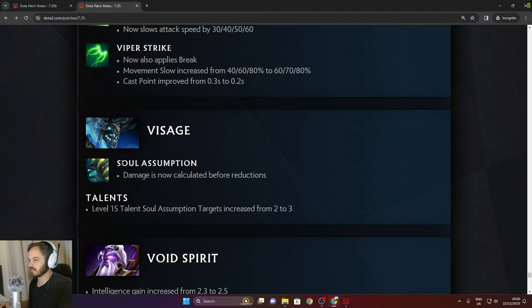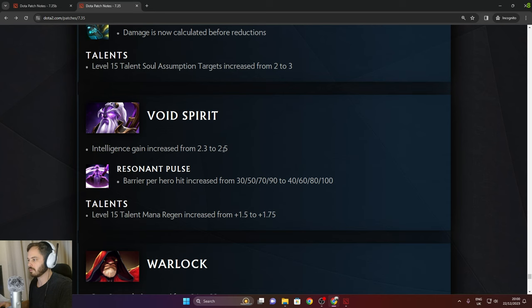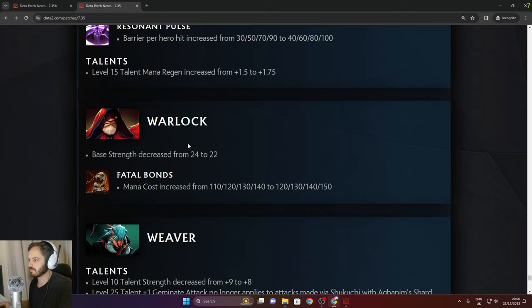Visage: Soul Assumption damage is now calculated before reductions. Level 15 talent Soul Assumption targets increased from 2 to 3. Void Spirit: intelligence gain increased from 2.3 to 2.5. Resonant Pulse barrier per hit hero increased by 10 in the late game. Level 15 talent mana regen increased from 1.5 to 1.75.